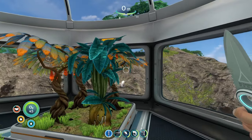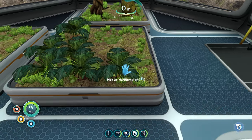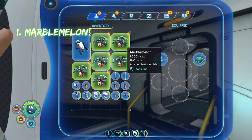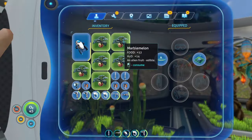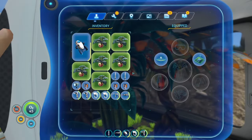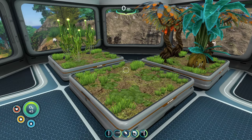The last plant, and the one I think is the very best, is the marble melon — basically a watermelon. The marble melon gives you 12 food and 14 water, making it the best in both categories. It matches the Chinese potato on food and beats the bobo tree on water, giving 14 water instead of 10.